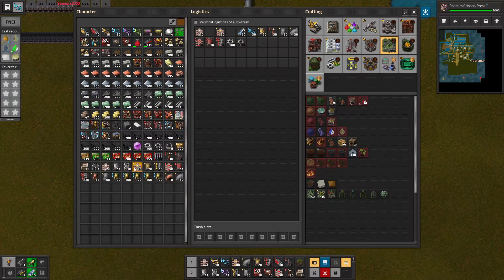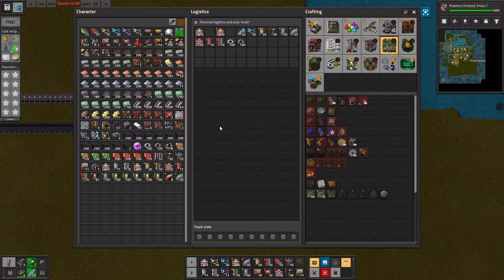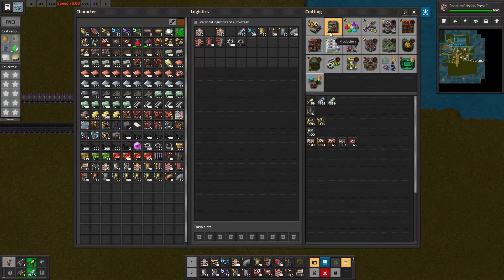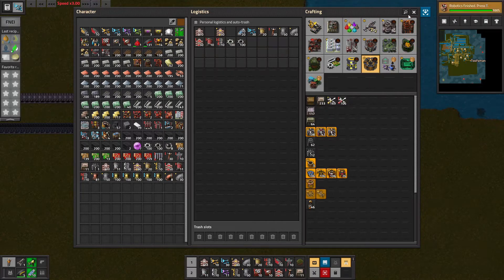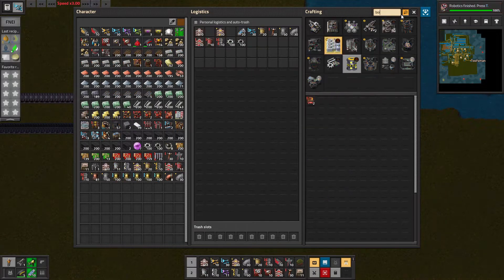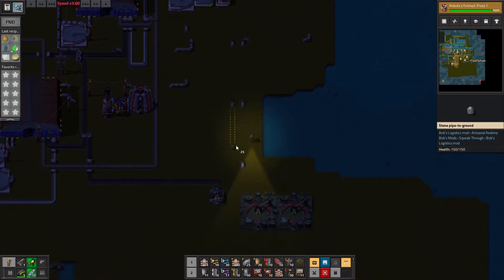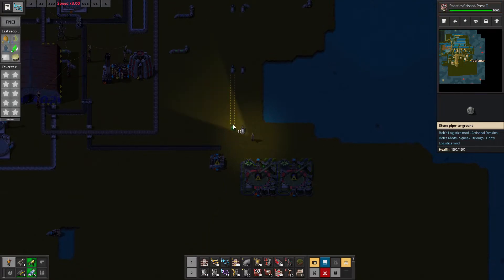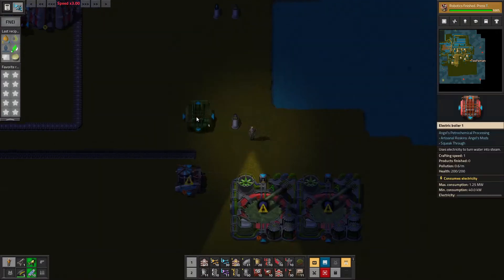I made a bunch of stuff in between episodes here. We will liquefy - and I need an electric boiler. It's under water. Probably tap into this water line. I know I've got fuel right here, but I might as well use renewable power to make this steam.